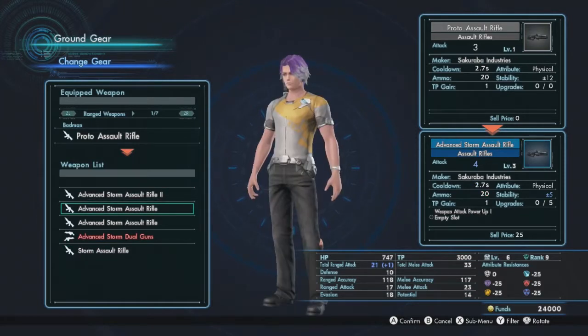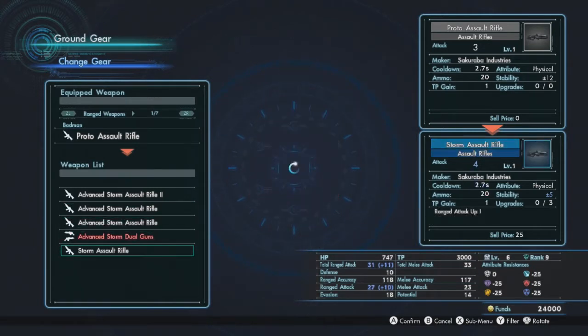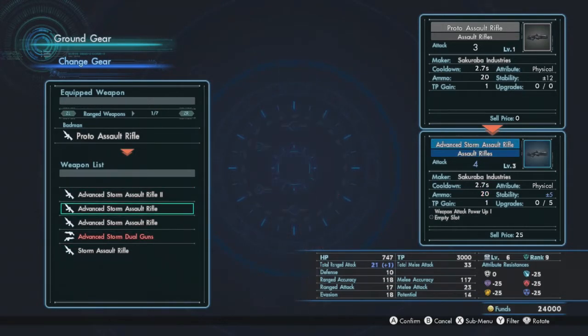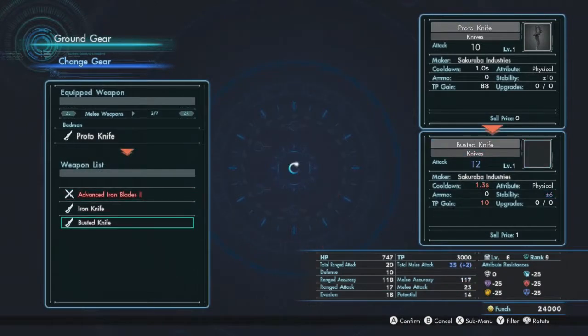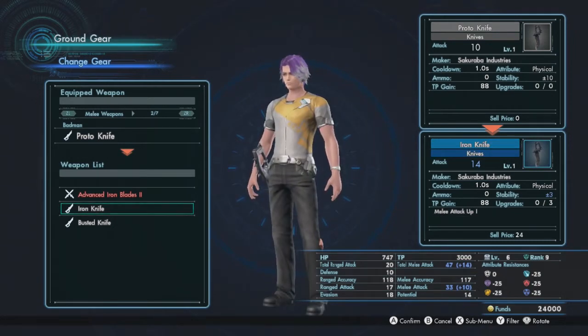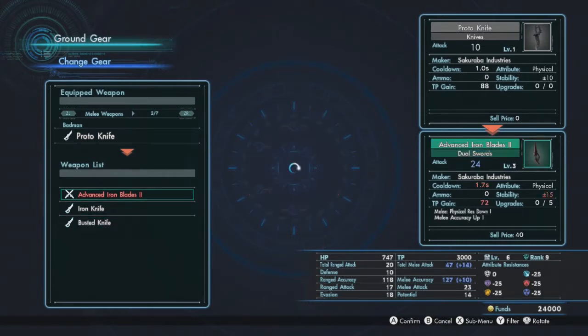If we go to party and ground gear we can check our equipment. It'll pop up if we have anything new. Scrolling through, it tells you the attack damage your weapons do and what level they are. Our best decision is probably going to be the storm rifle or the advanced storm assault rifle — this will give us one more attack than we currently have, increase our range by 11, and our total ranged attack by 11 with our ranged attack by 10. It also tells you your cooldown, ammo count, TP gain, attribute type, and stability.